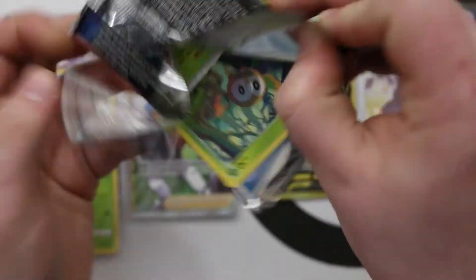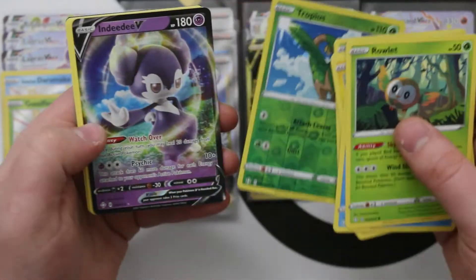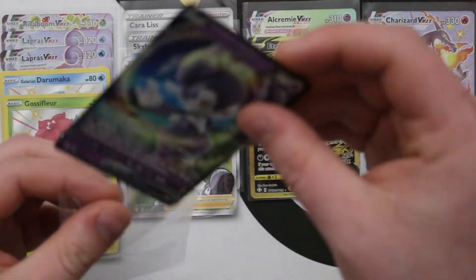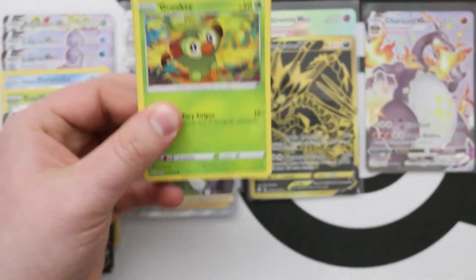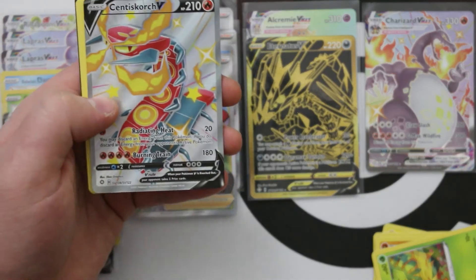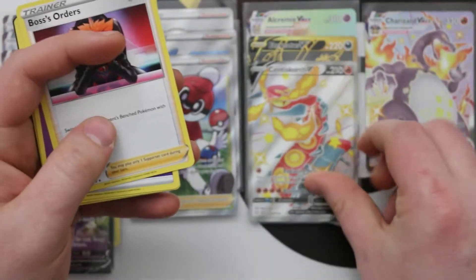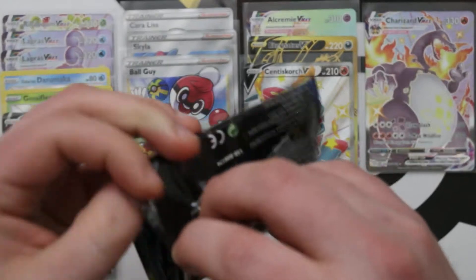What haven't we seen? We haven't hit a full art supporter since Ball Guy — let's try and get one more full art supporter. An Indeedee V — we'll take that, even though it's not our full art supporter. Weirdly, we've only pulled one VMAX from the main set, which was the Crobat VMAX. Full Art Shiny Vault — it's a Centiskorch V!